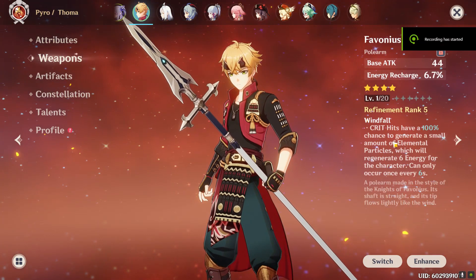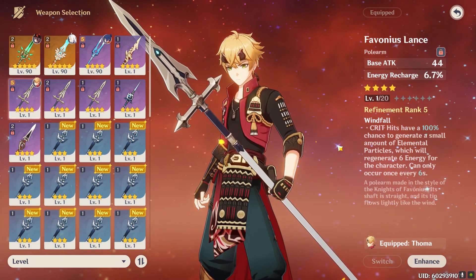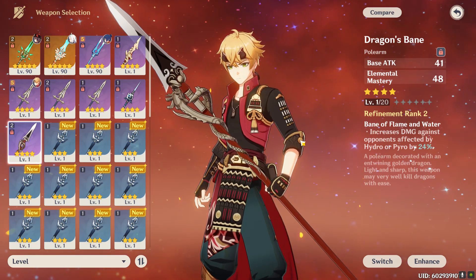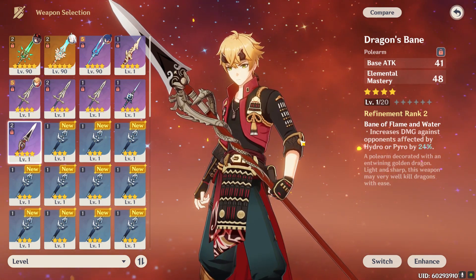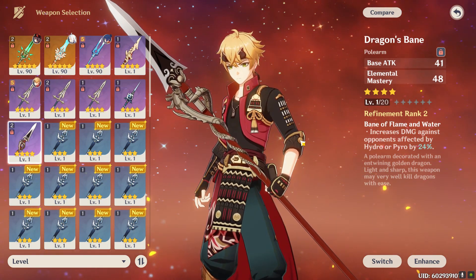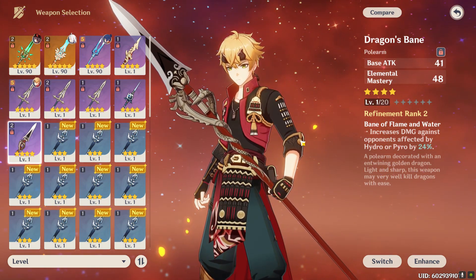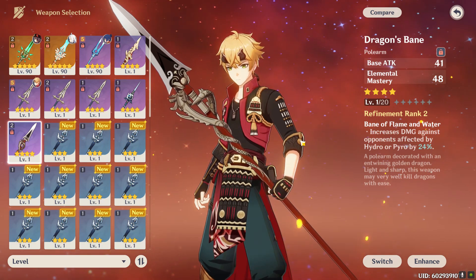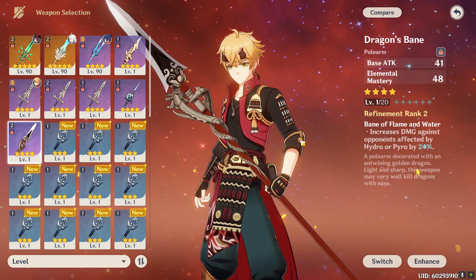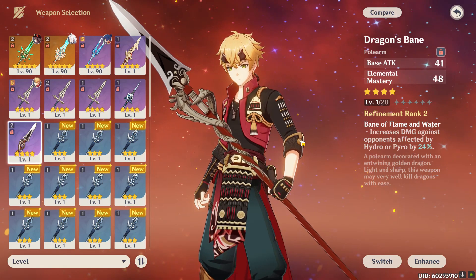As for weapon options, I chose the Favonius Lens. It has a chance to generate some energy, which actually helps quite a lot because Touma has very high energy cost. Otherwise, the Dragon's Bane is quite good as well because it has elemental mastery as a substat, and as you know, this build is very much centered around that. If you want to go complete budget, you don't even need to level up your weapon, because this build doesn't really care about base attack. So if you want your regular pyro damage to deal some damage, you can choose to level up your weapon, but it's not a requirement.